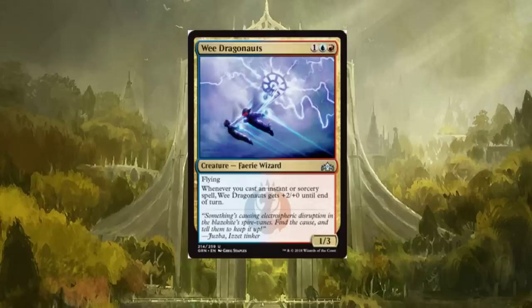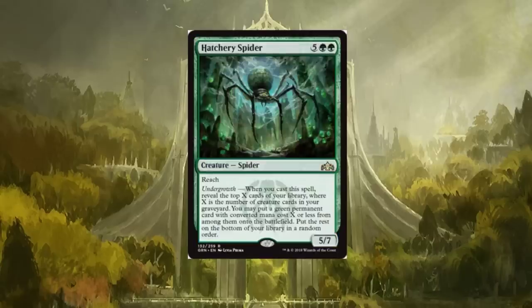Wee Dragonauts — I think I have two of these in my turn-three win deck utilizing Kiln Fiend and sorceries that deal damage, making things unblockable. Wee Dragonauts will see play 100%. It saw play in last standard and it's going to see play in the new standard. Whenever you cast an instant or sorcery spell, Wee Dragonauts gets +2/+0 until end of turn. You want to pump this thing up — kind of like the Nivic Cyclops, the Kiln Fiend, and Wee Dragonauts all go together very nicely in a fun modern deck.